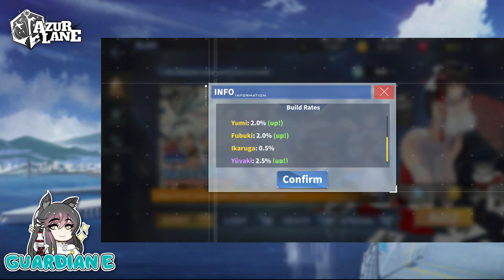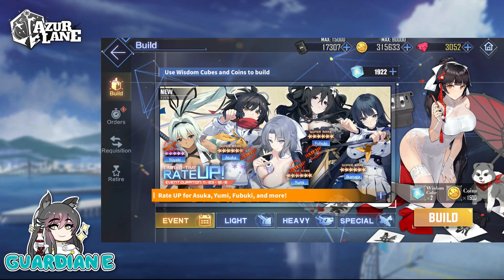You can't acquire Ikaruga for free by grinding the event shop or as a map drop, but you can get her as a non-rate-up at 0.5%. Yuyaki as the elite on rate-up is at the standard 2.5%. There's also Homura and Murasaki — Murasaki you can get free through milestone rewards, and there's a mini event for copies of Homura. So out of all the ships, you're able to get three of them just by grinding naturally.